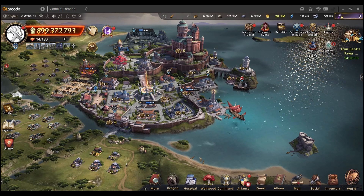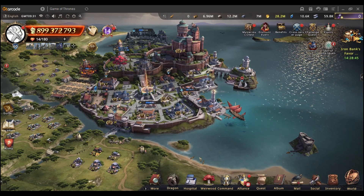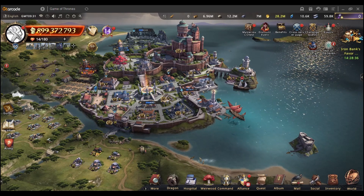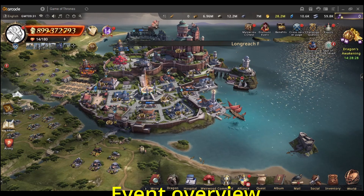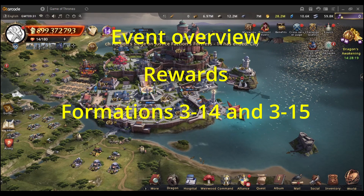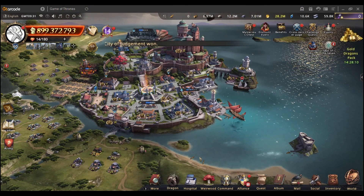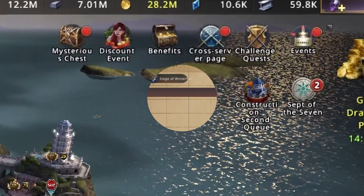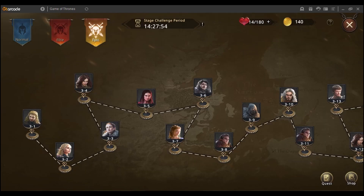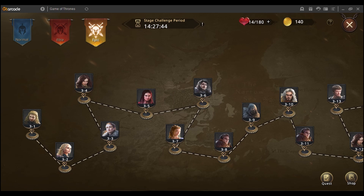Hey guys, Peugeot here and welcome to another guide. Today we'll be talking about the Weirwood Memories event, which is an event that happens once a month. It is very popular — everybody is getting commander medals, friendship chests, and so on. I will be covering what the event is about, what rewards you're going to be getting, as well as the important formations for stages 314 and 315. The event is found at the top right corner in your events, and the Weirwood Memories is right there — click Go and you're transferred into the event page.